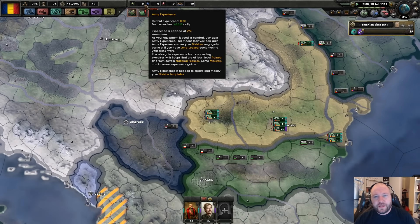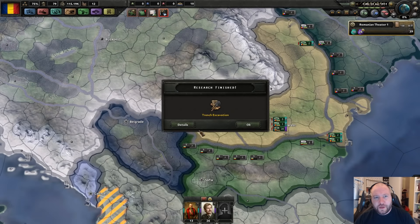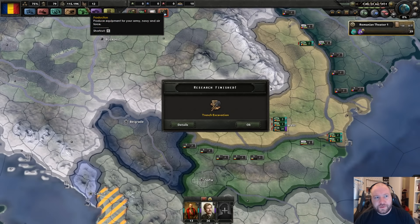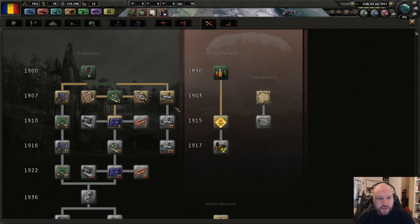I wonder if the points for exercising are based on the number of troops or the number of divisions or what. No divisions in training but I have 150, so I think we're good. Nothing more to do here.